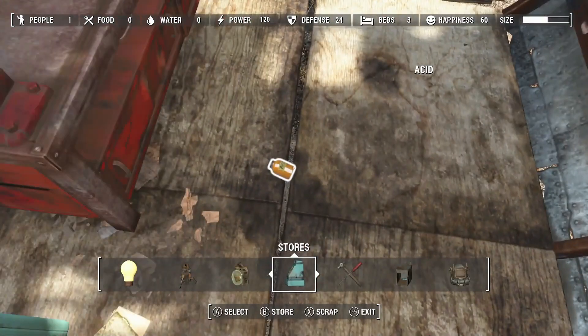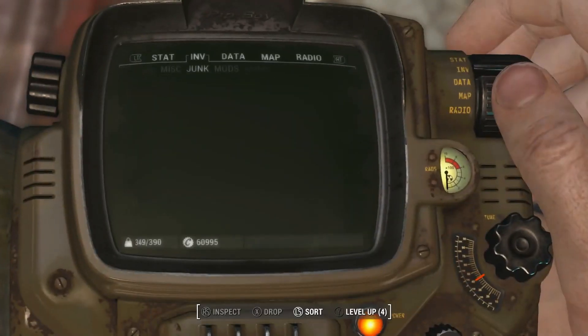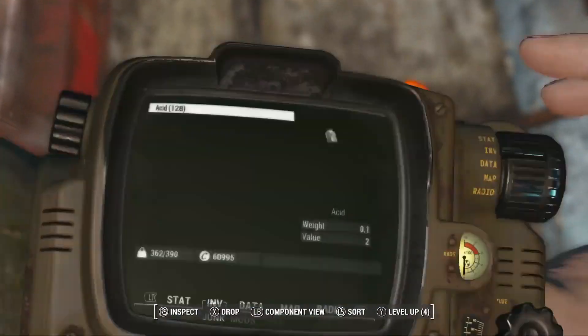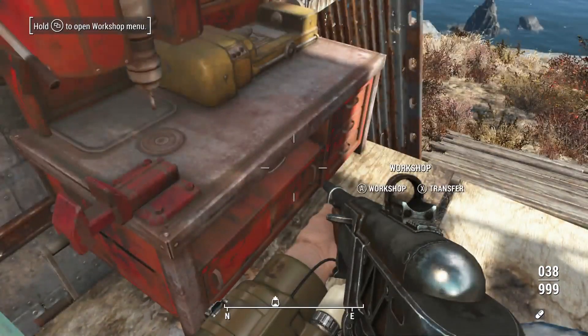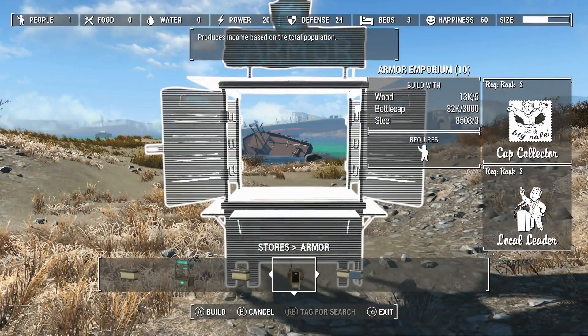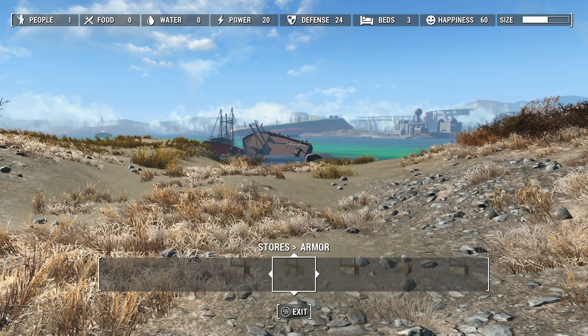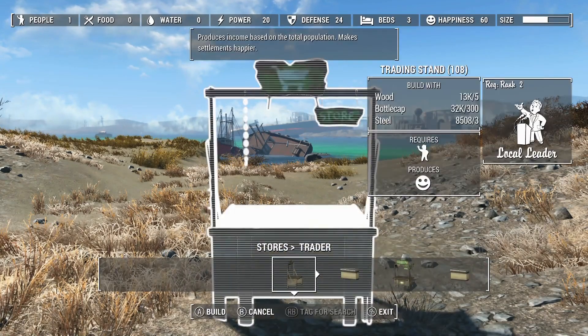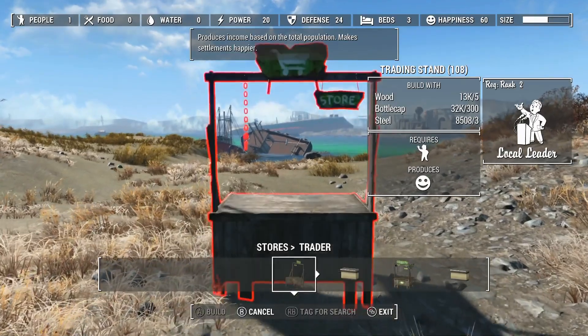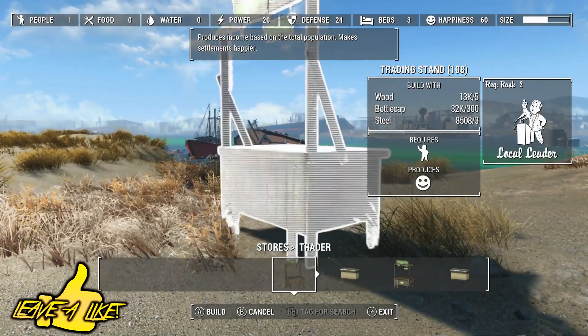Now moving on, we want to go over to the second glitch which is the infinite caps glitch. This utilizes what we've learned in the previous glitch. You are going to need to be at least level 14 and have the second rank in Local Leader. If you want to make loads of money really quickly, you are going to need to be level 20 and have the second rank in Local Leader and the second rank in Cap Collector.